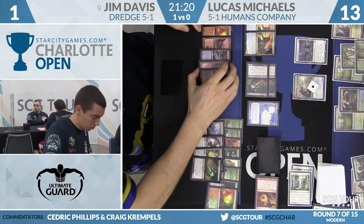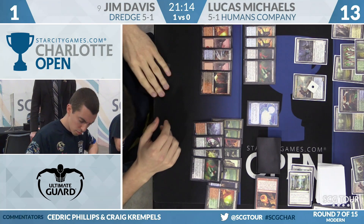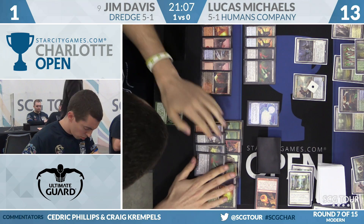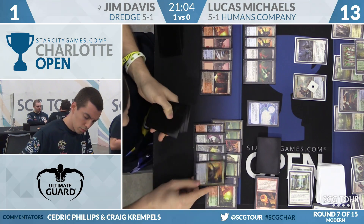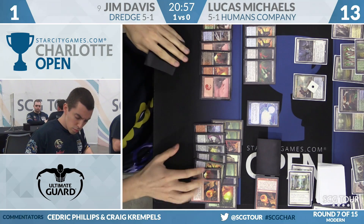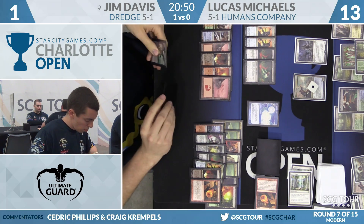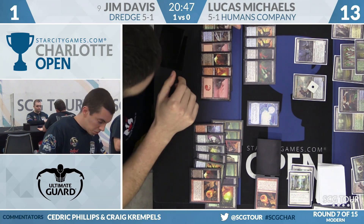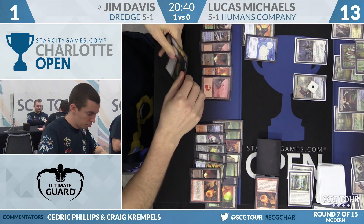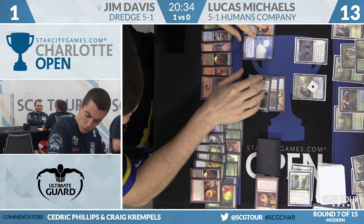Prized Amalgam pass, and it's a Razorverge Thicket passing turn. Jim Davis is getting some momentum, quickly untapping yet again. With only one black source, he's going to Dredge now — he needs Life from the Loam. Looks like he does interest in a large Dredge. How about three cards: Prized Amalgam, Bloodghast, Conflagrate. He's been right about the deck for weeks — he likes its resiliency. You go a couple turns where you think he can't win, and then two turns later he's killed all the opponent's stuff and has a whole bunch of creatures.